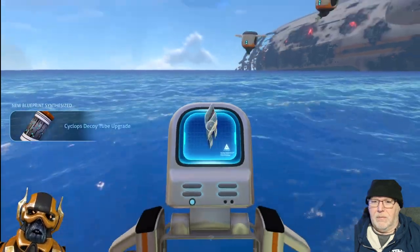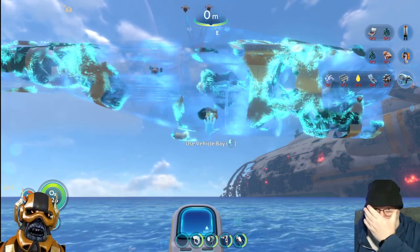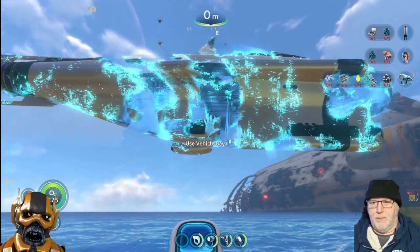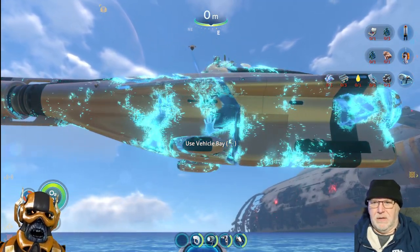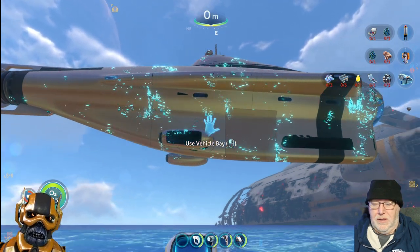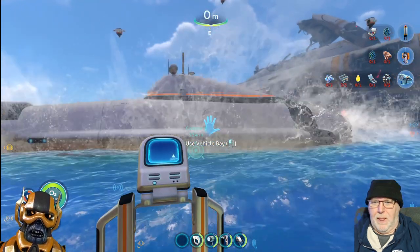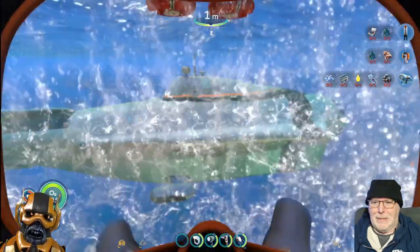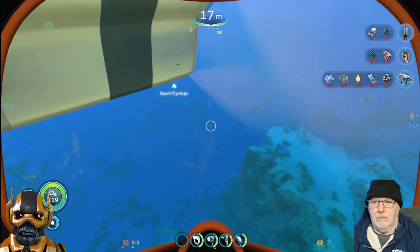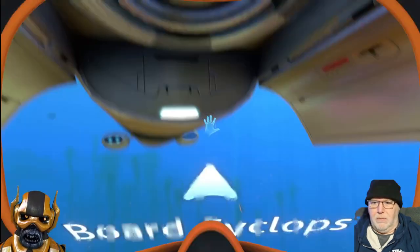Vehicles - Cyclops. 'Be advised the Cyclops is designed to be operated by a three-person crew. Only experienced helm people should attempt to pilot this vehicle solo.' As far as I know, this is the only way to board - you're at the front, come up here to the front - boom.